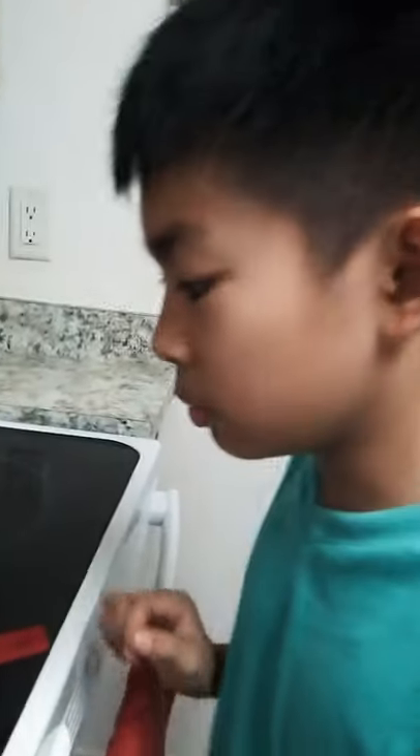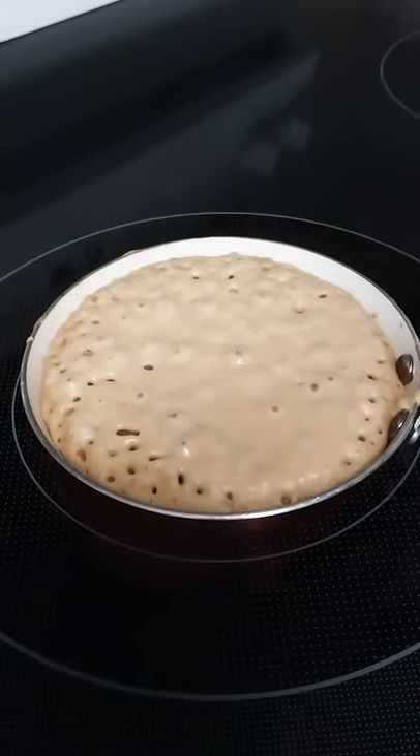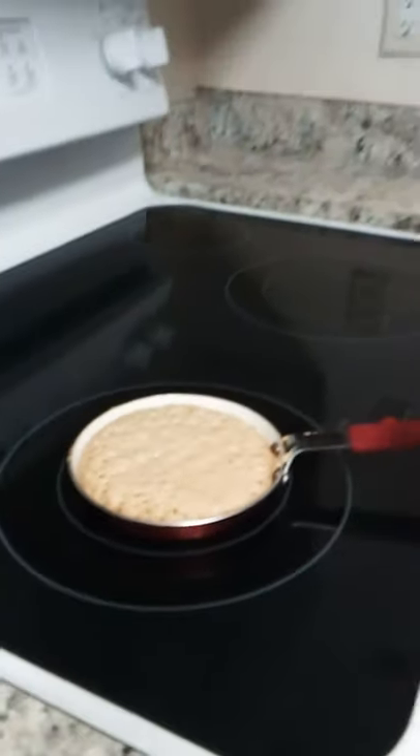Around this time I would start flipping over later on. Right now the bubbles are popping and there are little holes, so this part of the pancake is going to be the bottom. We're going to flip it over in a little while, which is going to be another two to three minutes.